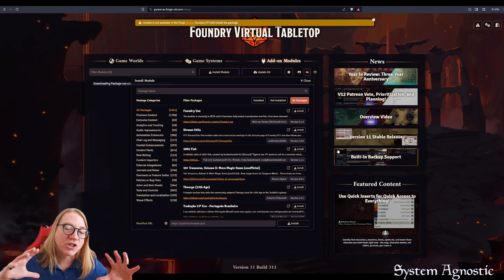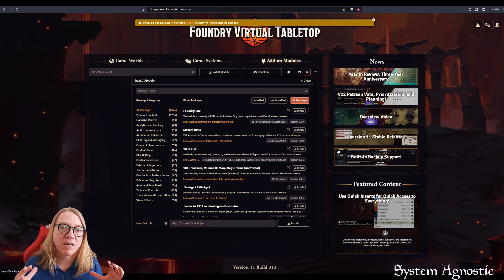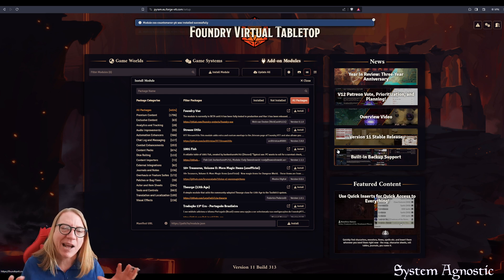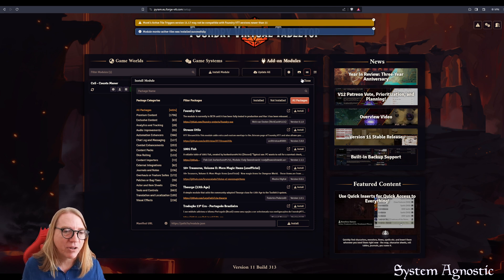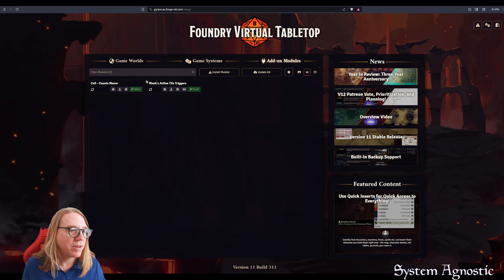I'm doing this on The Forge, a cloud-based hosting system, but it works exactly the same way if you're self-hosting. The first thing it does is start installing the adventure, but it also has a dependency on Monk's Active Tile Triggers, which I use to teleport between floors and for some other magic. A pop-up will appear saying 'Install all dependencies automatically' — click Yes. When done, close the window and you'll see both Count's Manor and Monk's Active Tile Triggers installed.